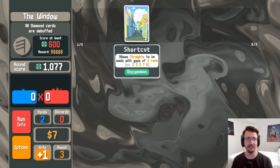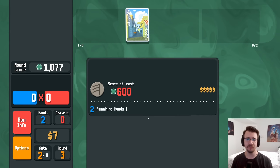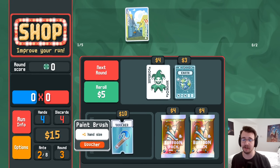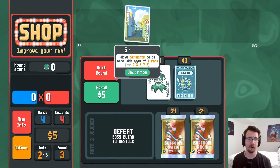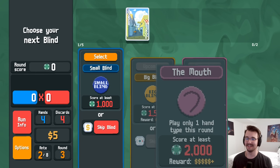Is there a separate joker that lets you do wraparounds for straights? Because that'd be really nice — make my ace of everything really powerful. Joker cards plus one hand size sounds very nice. I'll hold off on the buffoon pack because I think I'm pretty powerful. Just this one hand type this round — I will only play straight flushes.